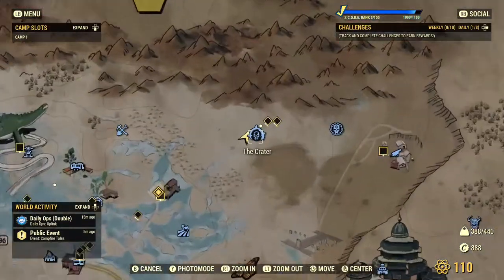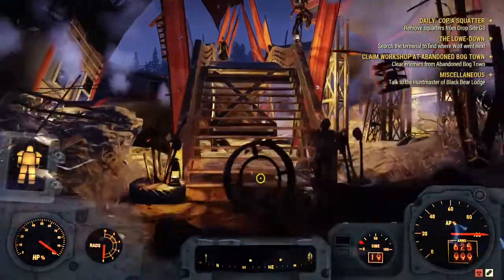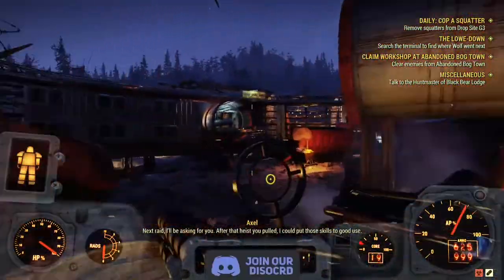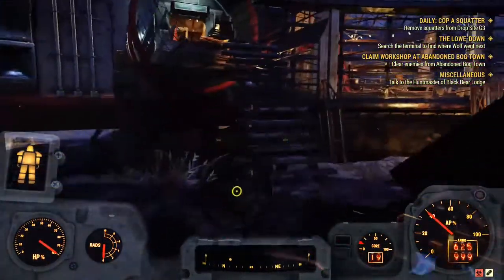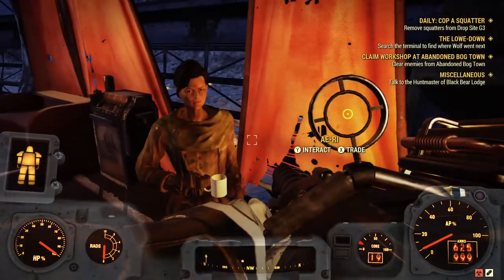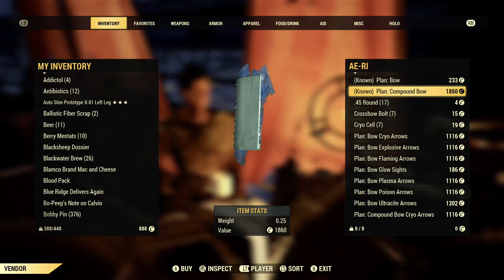You need to fast travel to the Crater. In here, follow where I'm going to the trader vendor's place, which is this place — Guns Guns Guns. Go ahead and enter, and trade with her. As you can see, she has a compound bow plan for sale.